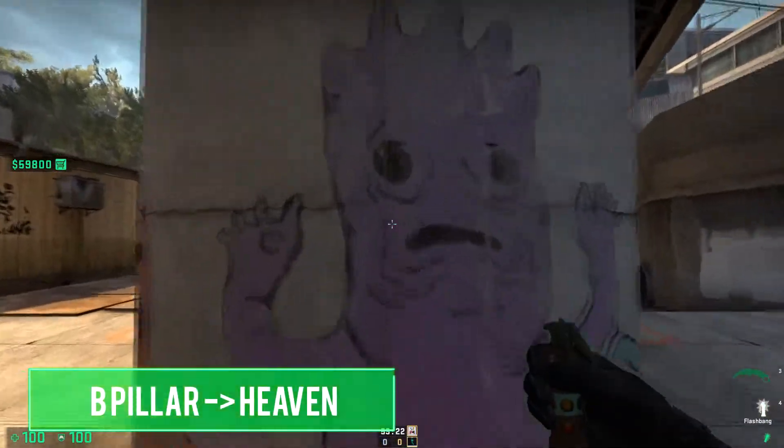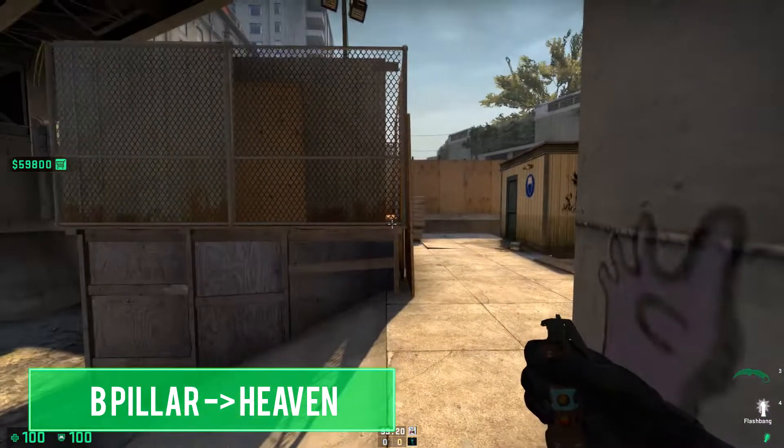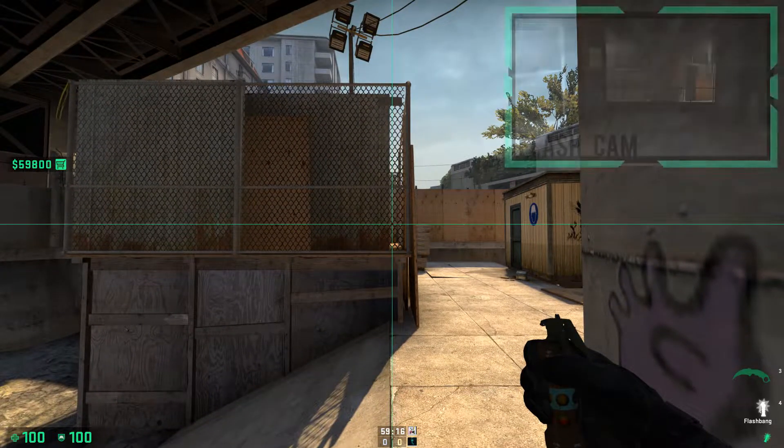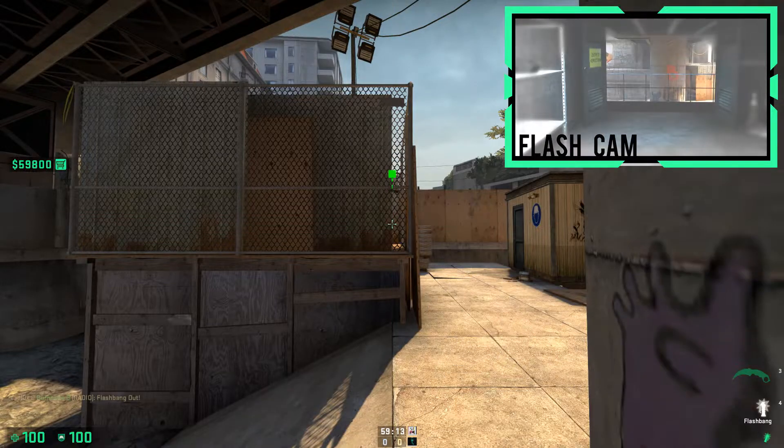If you're stuck in a situation with an AWP or an enemy waiting for you to peek from pillar, follow the marks on the floor up to the wall and line up with the top of the sandbags, then simply left-click throw.